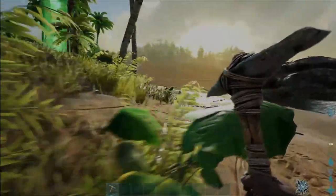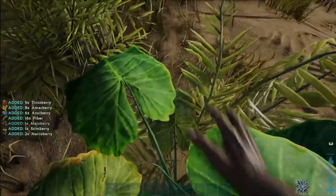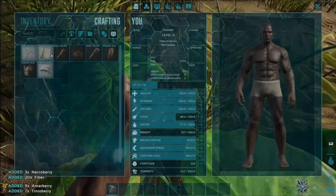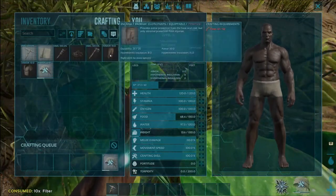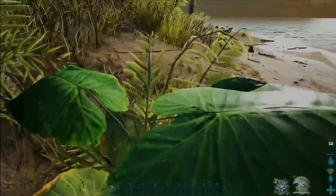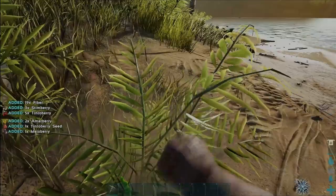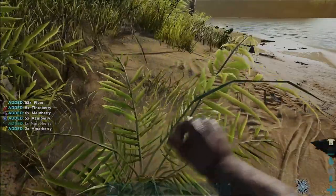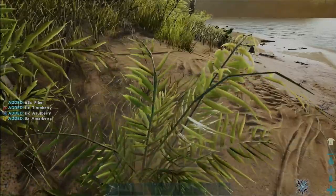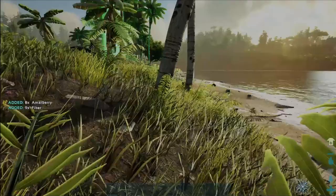So the first thing is I'm going to try and craft those items — we need fibre for them. I think we need a collective amount: 10 for that one, 40 for that one, and 50 for that one, so we need another 90 fibre at least. This is something you have to do at the start of the game if you want to get yourself a little bit of protection — and not just from dinosaurs, but the elements as well. Cold at night is going to get you, and the heat during the day is going to get you very nastily.